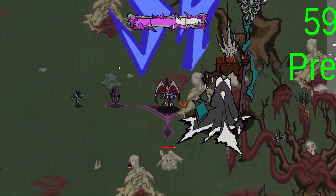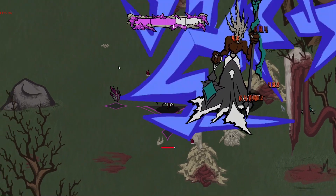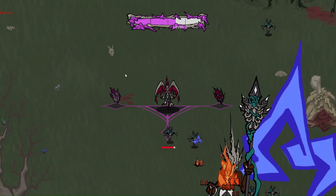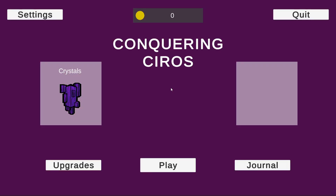If I fight the boss, I'll have to dodge his attacks. Once you kill the boss, you'll be taken straight back to the main menu screen so that the next playtester is able to play the game.